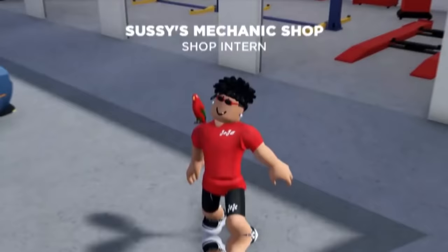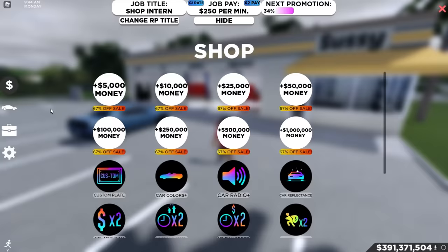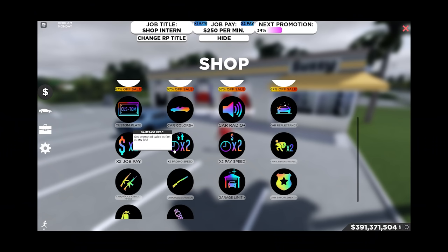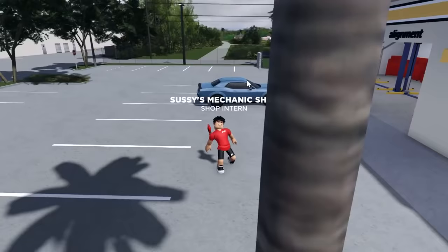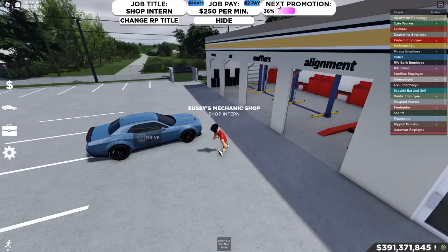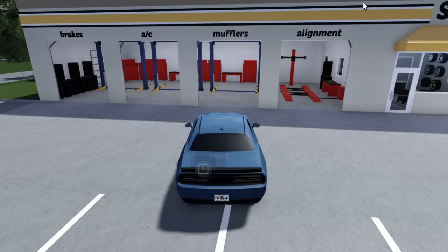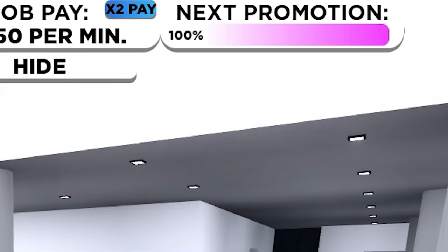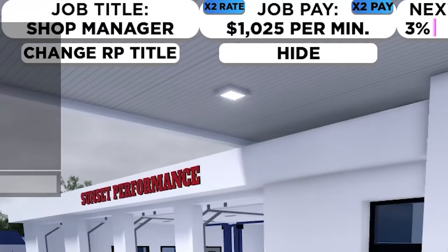Starting off with our first method to rank up fast is by having game passes. If we hit this little money symbol to the left, we can see there is a game pass called Double Promo Speed. You can buy this for 299 Robux and you will be able to get your promotion speed going two times faster than regular. This game pass helps out so much and it goes for any job — the dealership and Sunset Performance.